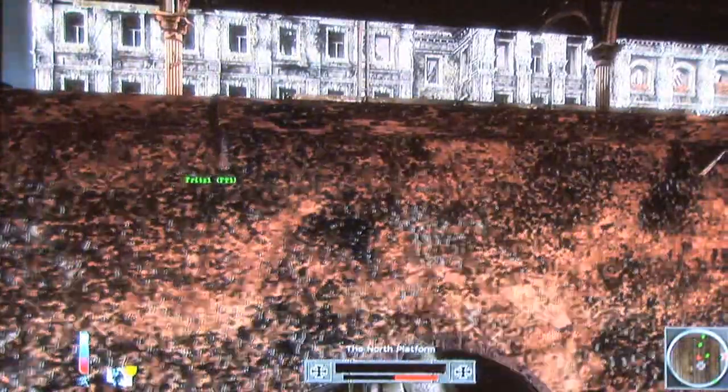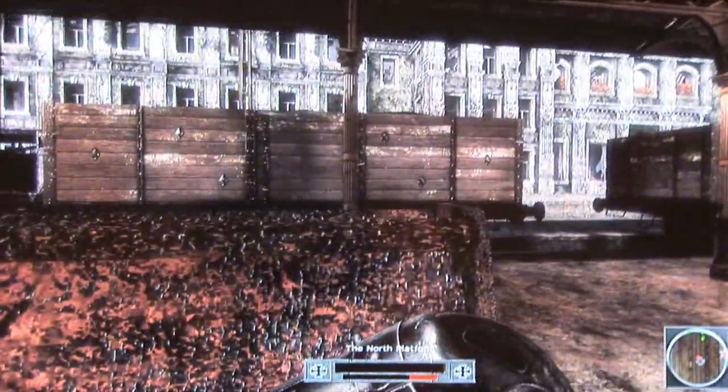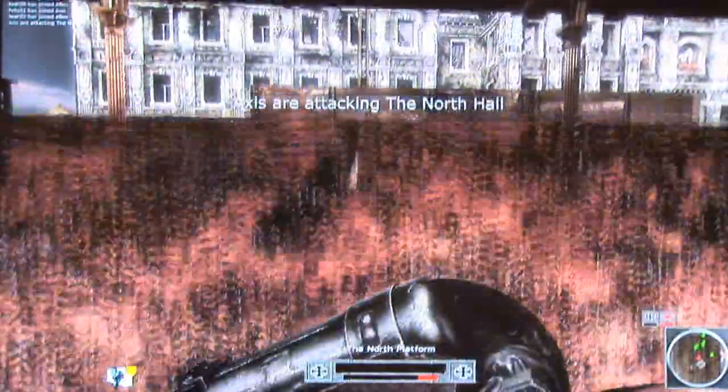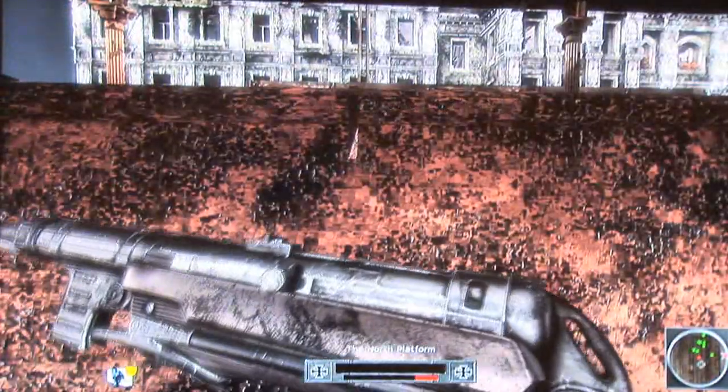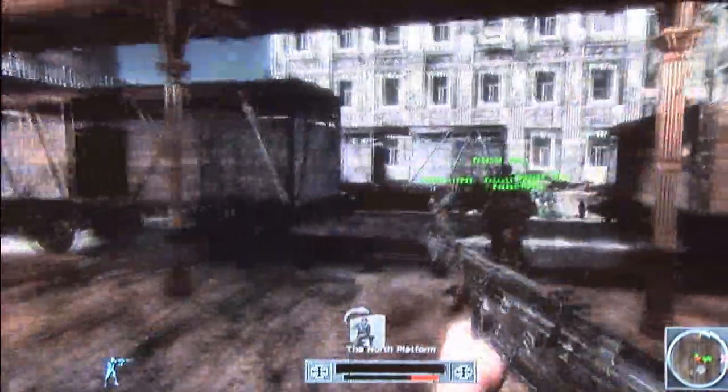The player can lock onto cover objects throughout the world. They can move along the cover without exposing themselves — pick out the side, pick out the top, and even blind fire over the top and out the side of the cover. This is particularly handy if you're clearing rooms as you come up to the corner of a wall or a door. Not very accurate, but certainly effective if there's a room full of enemies.